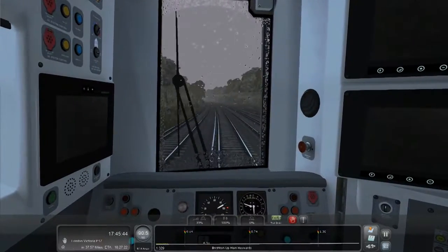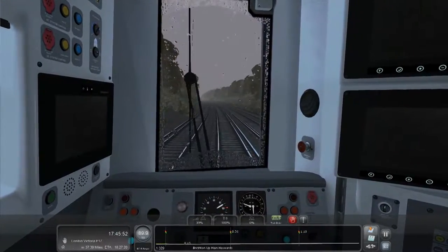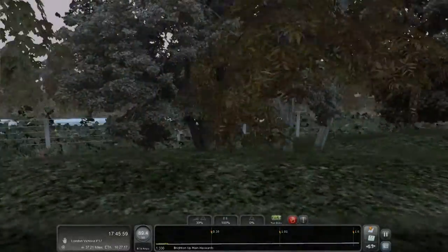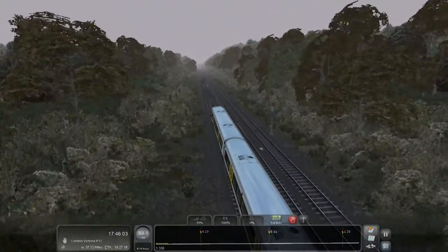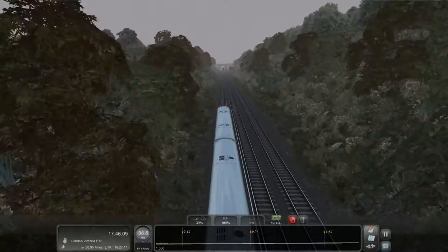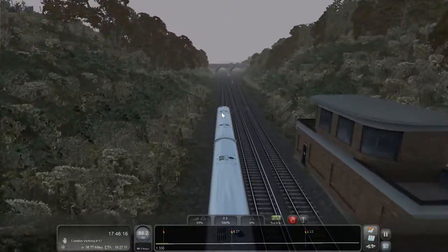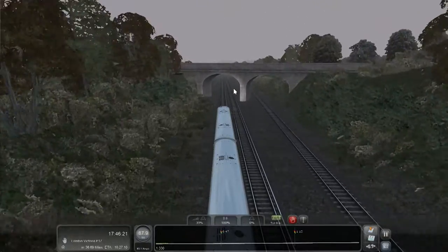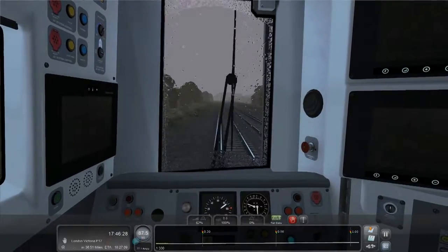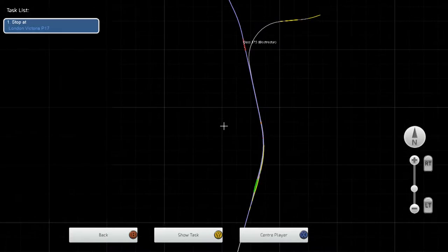We're on a four-track section now. I think unlike most tracks - which have up fast, down fast, up slow, down slow - this one has the slow tracks on the outside and the fast tracks on the inside. So the slow track is there for slower trains and freight trains, then we have the fast track where we're on going the same direction, and going the other way you'll have the fast track then the slow track. I think that's fairly uncommon. How far have we gone? We've gone pretty far - what's the next big station?